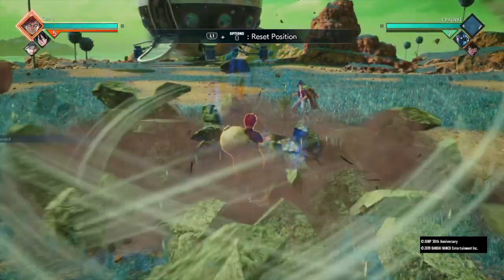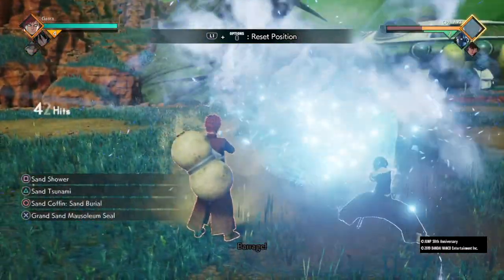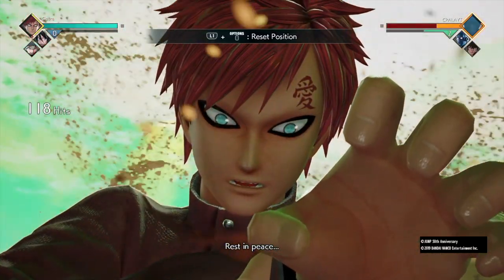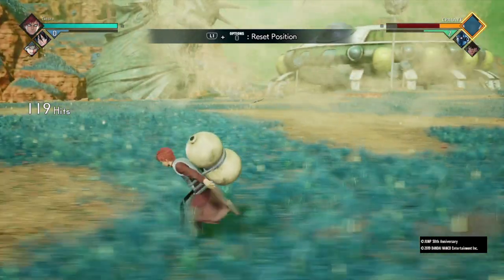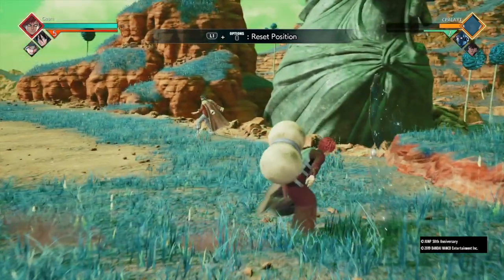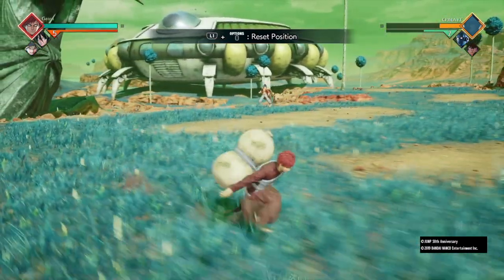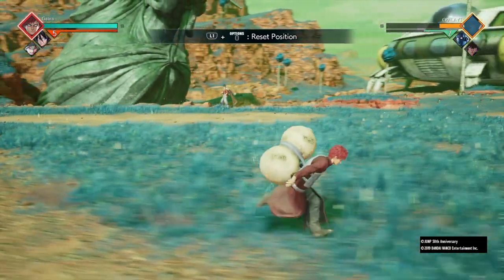Combo seven while awakened is four lights, three heavies, sand shower, a little bit after sand shower call Rukia, sand burial, spin troll like there's no tomorrow, sand burial again, and then your ultimate. You see it only did like five percent — if you did this raw awakened ultimate it would do like 20. To balance it out they lower the damage once you combine it with the other moves. This is like a 75 percent combo but I wouldn't really recommend it — I'd rather just use combo six with sand shower, call Rukia, then your ultimate. Easy 70, that's the one I recommend most.